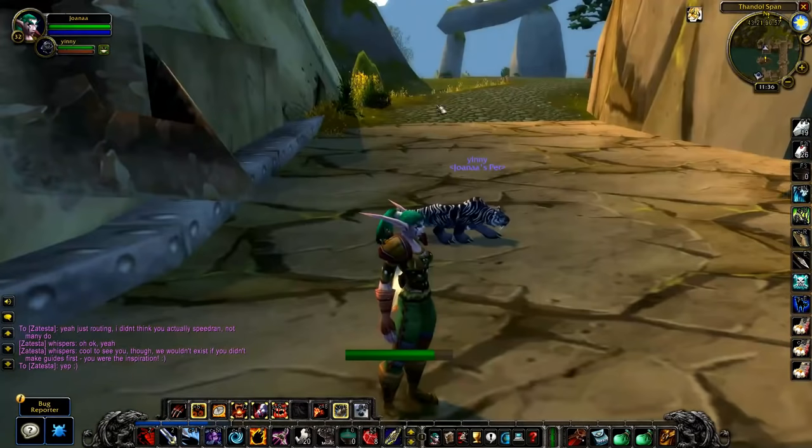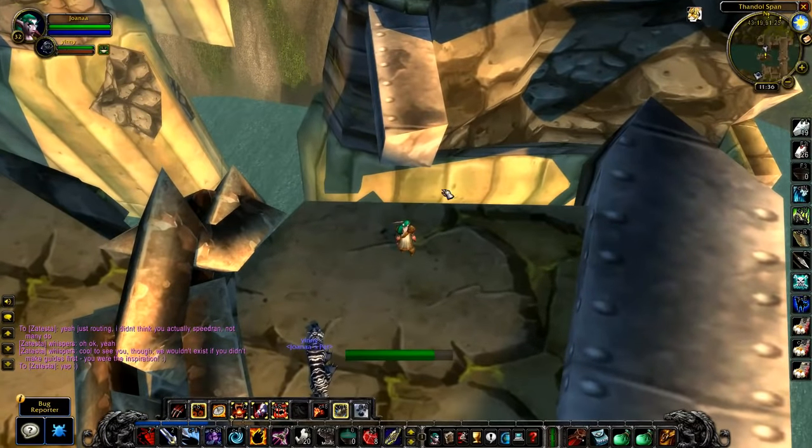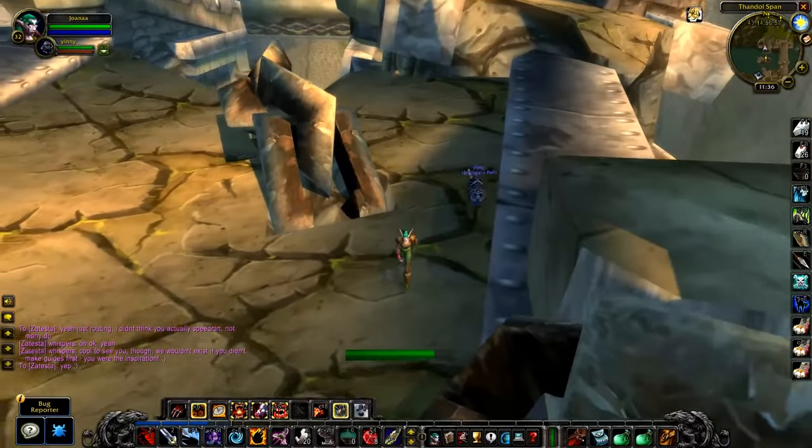Over there is the bridge that goes into the Wetlands, but over here is this little tiny platform that we can make this jump from here to here. You need an ability to move quickly in order to make this jump, so we're going to go ahead and jump over there.